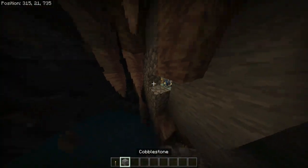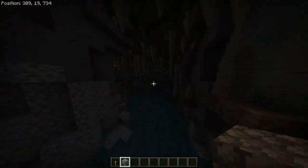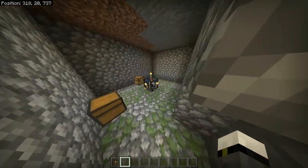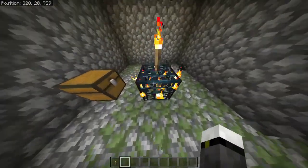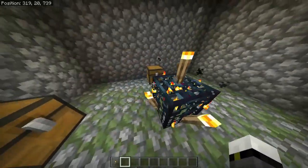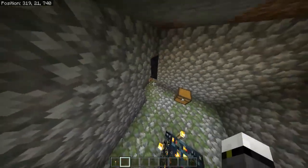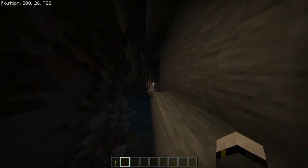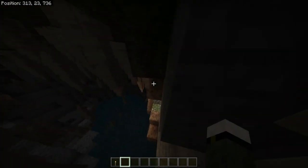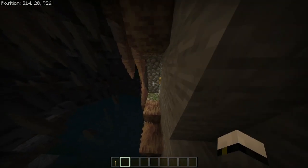If I touch anything — oh wow, cobblestone! Let's break it. Normally it has two chests with some loot and a spawner. The spawner is the interesting thing here.